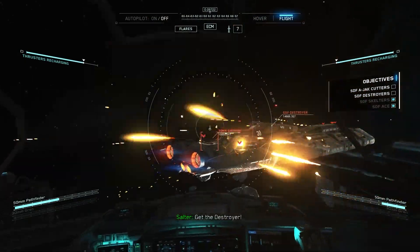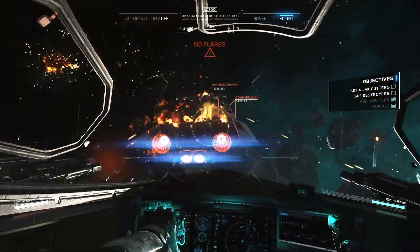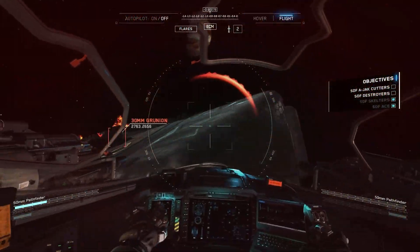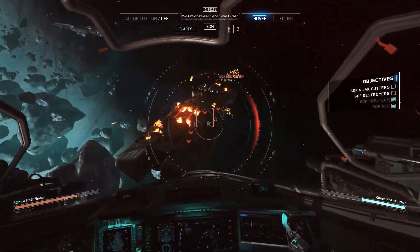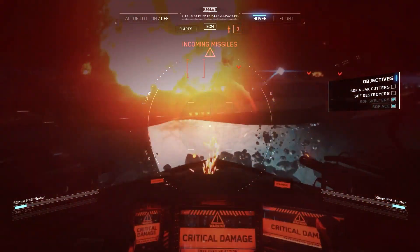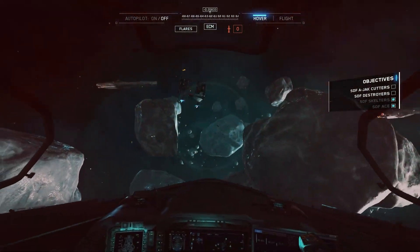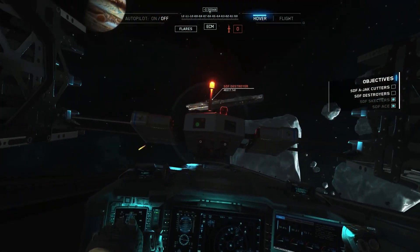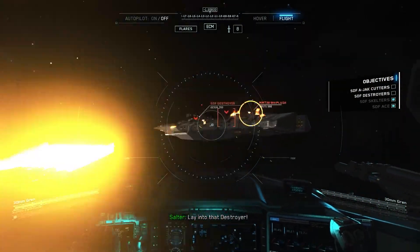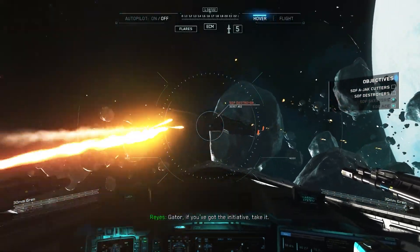Get the destroyer. Three missiles remaining. Weapons out. Two missiles remaining. Weapons overheated. 30 millimeter to command. Gun tool, fire. He's working out. No damage. Missile supply available. Supply drone inbound. Take away. Lay into that destroyer. Good effect on target. Destroyer down. Gator, if you've got the initiative, take it. Weapons loose.